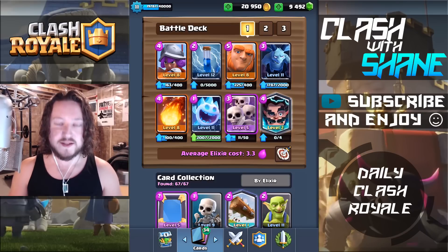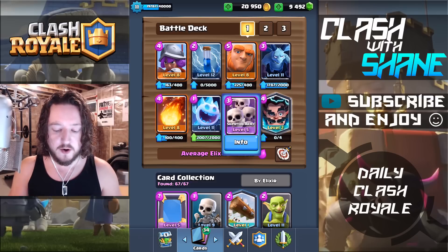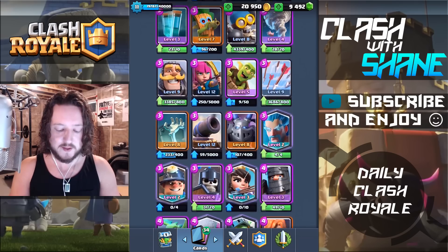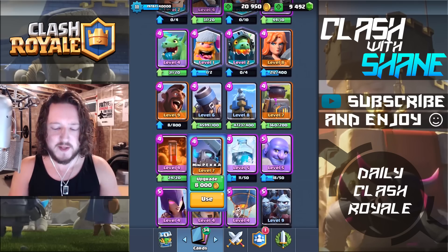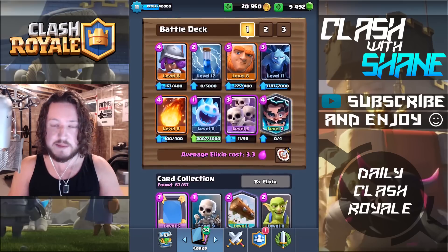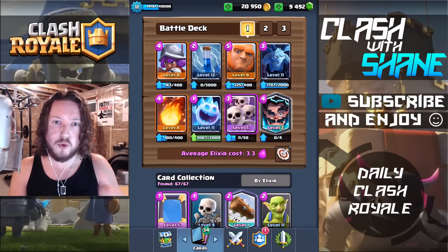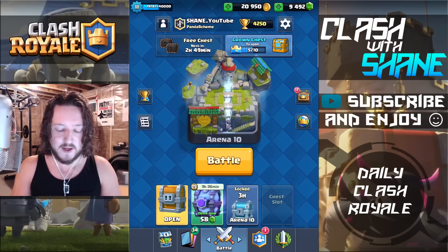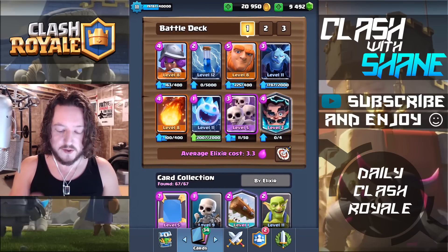Alright, so here we are with deck number two — it is Giant Support. A couple things about this deck: the Skarmy is in there for Elite Barbarian distraction. But if you have your Mini P.E.K.K.A. up to a decent level — mine's level seven and I don't want to spend 8,000 gold to upgrade it — you can use the Mini P.E.K.K.A. instead of the Skarmy. The Mini P.E.K.K.A. can counter Elite Barbarians after the nerf and also serves dual purpose to take out Royal Giants. But at this trophy range, facing level 12 Royal Giants, a level seven Mini P.E.K.K.A. just doesn't suffice.